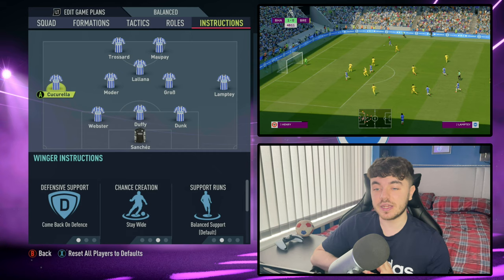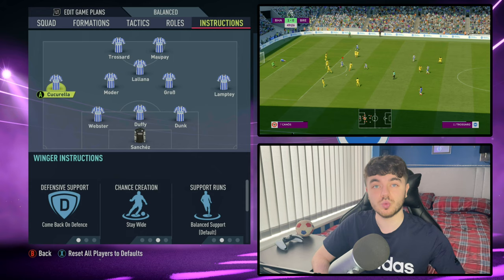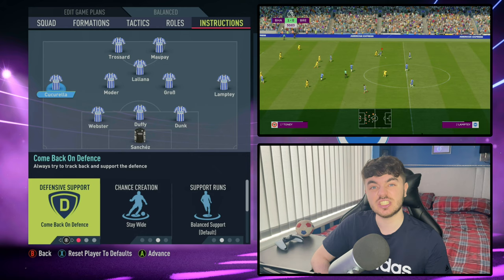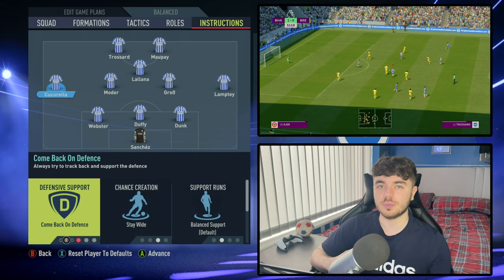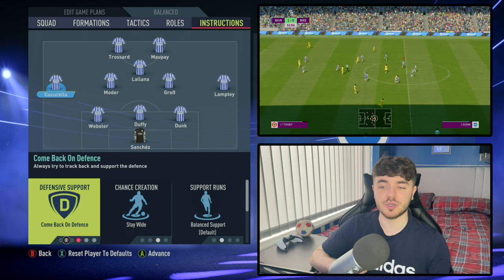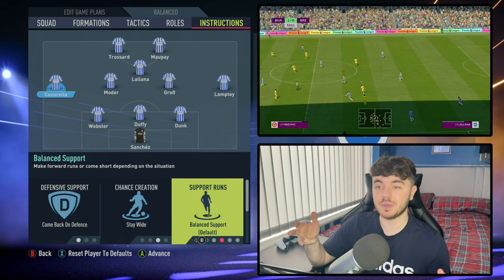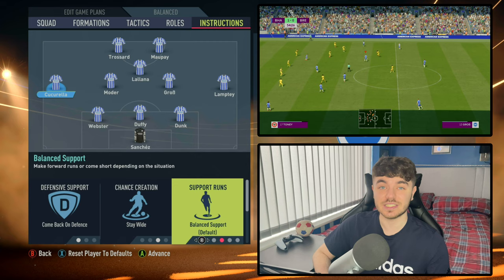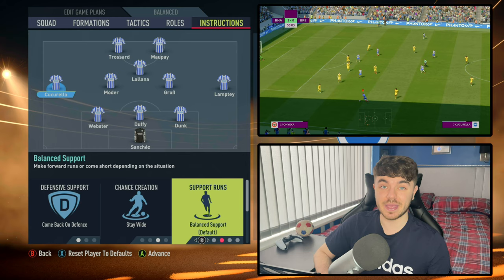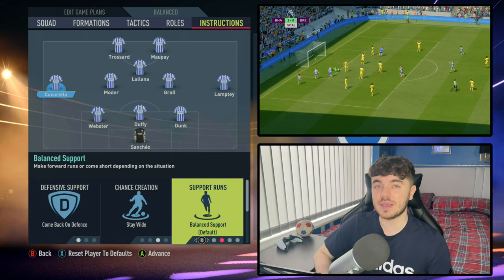Both wing backs are on the same roles. First, come back on defence — that's how they bed back into the back five when out of possession, which is very important. Chance creation is on stay wide — get them on the touchlines, create that width, and get the ball out to them. Support runs are on balance, because sometimes you want them penetrating in behind — as you'll see Cucurella doing in the gameplay — and other times you want them dropping off to help play out from the back. Balance is the best way to replicate how they do it.